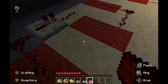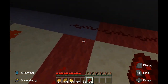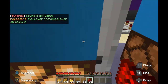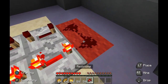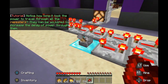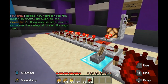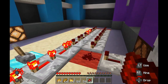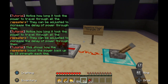Let's see if we can complete this circuit. Connect it — there we go. Did we miss a spot? Using repeaters, the power traveled over 40 blocks. It's like a timer — goes really slow with these ones. Notice how long it took for the power to travel through all the repeaters? This shows how the repeaters boost the power back up to 15 strength each time. Repeaters can only repeat if they take in a power level of at least one.